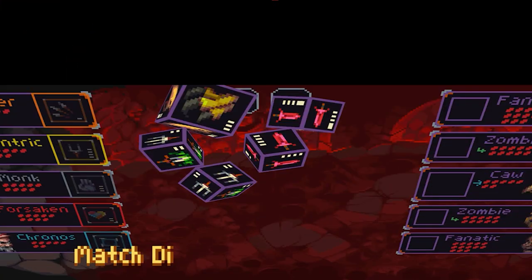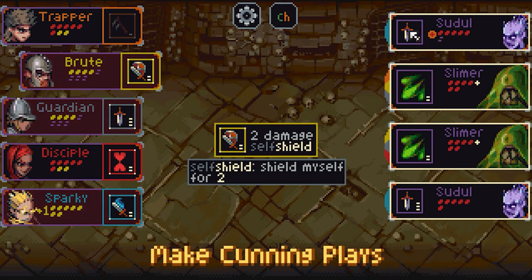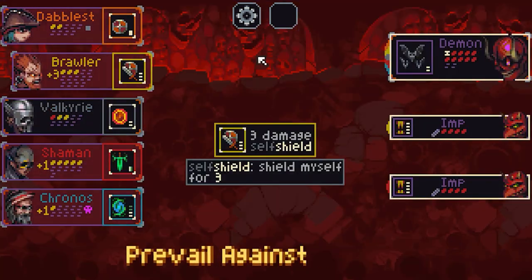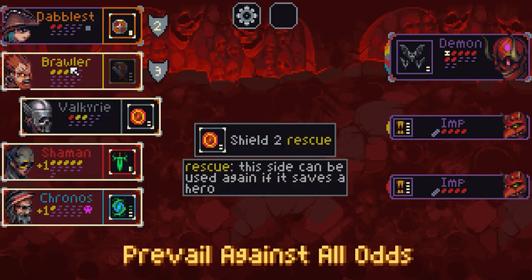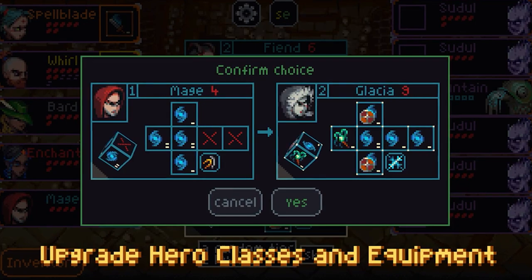Slice N' Dice is a turn-based, dice-rolling roguelike that's as easy as Yahtzee, but unlike Yahtzee, is actually fun and doesn't look like you're doing your taxes at a craps table. You're given a party of five heroes and have to clear 20 fights of increasing difficulty, collecting loot and leveling up your heroes along the way.